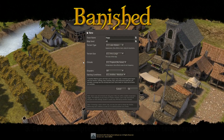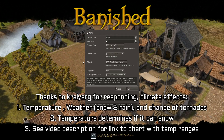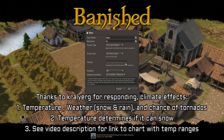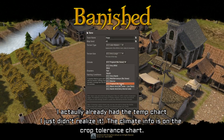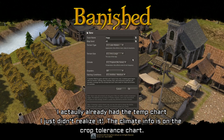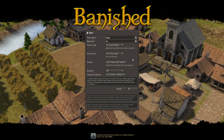I've posed this question on Reddit, searched Google, and searched the Colonial Charter website, but I've never been able to find a document that actually shows what the climate option does. I know it affects snow and rain frequency, but I have very little information beyond 'no snow' and 'it's tropical so probably hotter than average.' If you know of a document that outlines all that, please let me know in the comments.